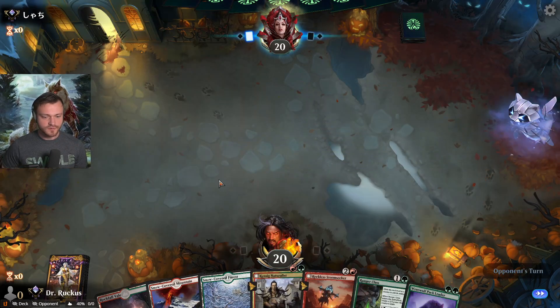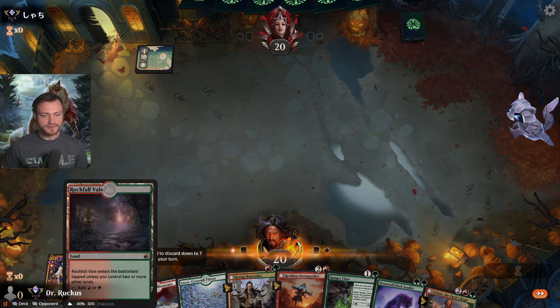Naturalist or Pack Leader — probably Pack Leader because we have Storm Seeker to go with it. Get our tap land down first.